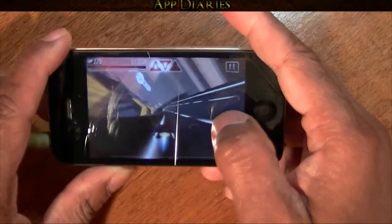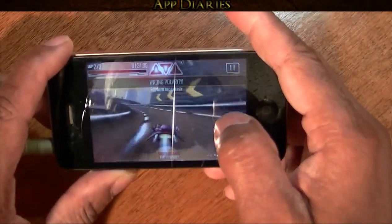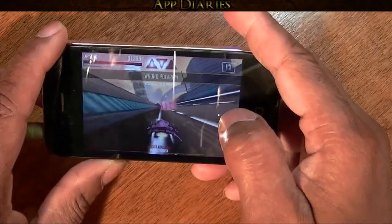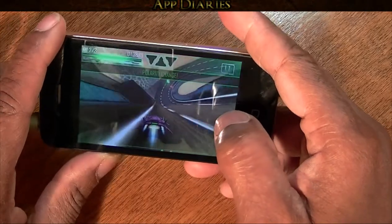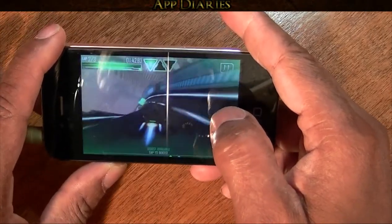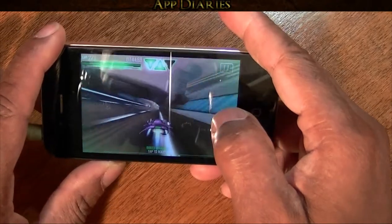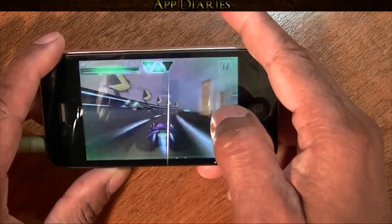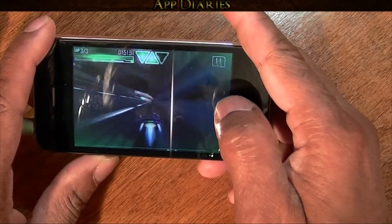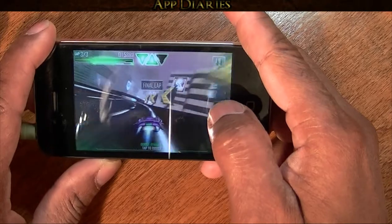To start a race, all you have to do from the select screen is select start game. Then you want to select a phase and then you want to select a track. Additional phases and tracks can be achieved with higher ranks, but if you want to experience them before you achieve the rank, you can always buy them.